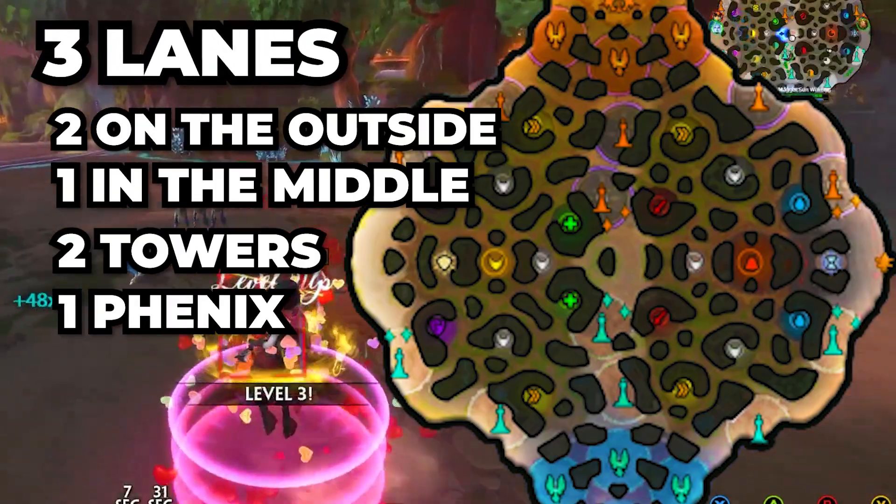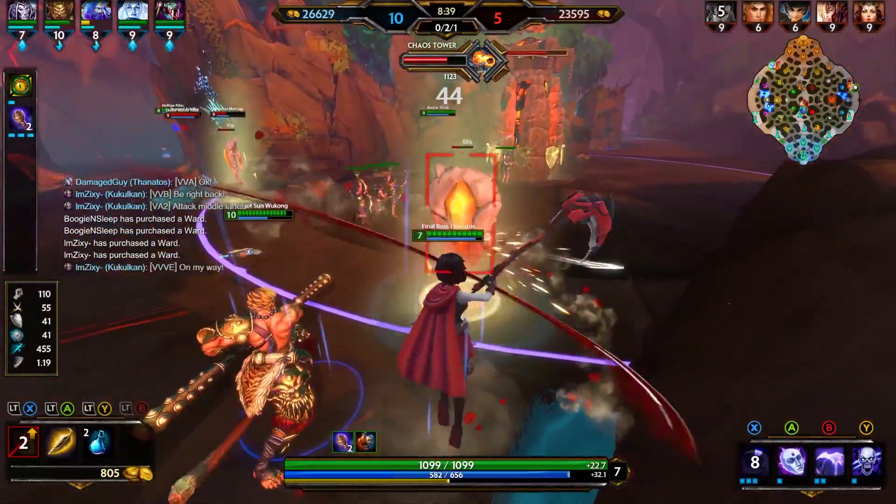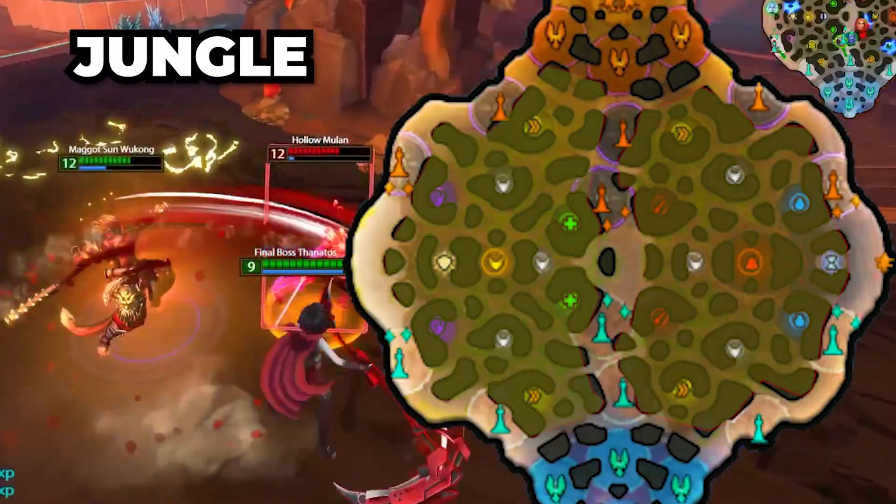Each lane has two towers and one phoenix. The first tower on each lane has two shields on them, which you should kill to destroy the tower faster. Between each lane is the jungle.